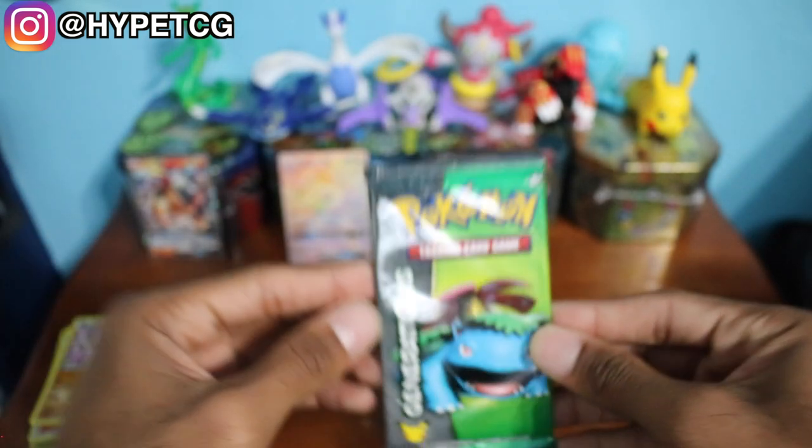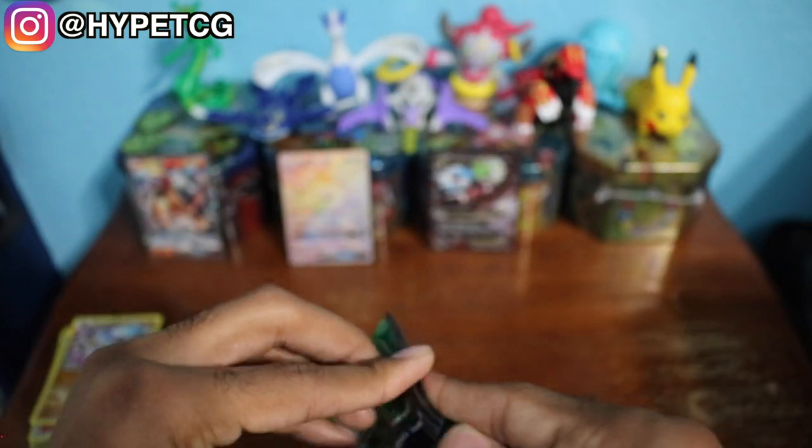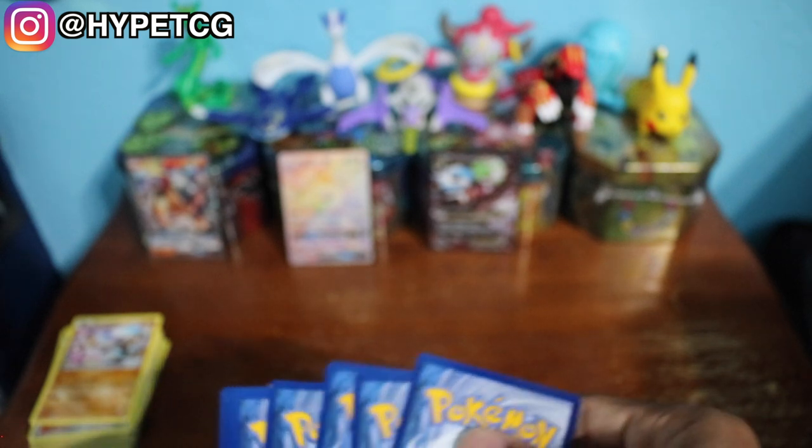Last but not least we have one more Generations pack featuring a Venusaur on the front. Hopefully we can get some good luck with this one as well. Shoutout to everybody that liked this video before I got started. No code card for this one, so we're just going to jump right into the 3-3.